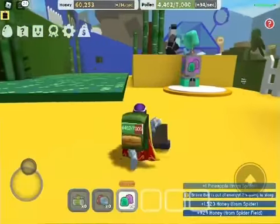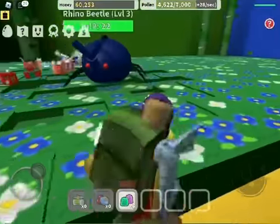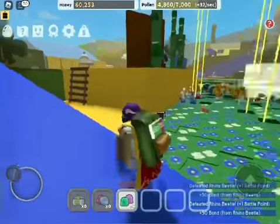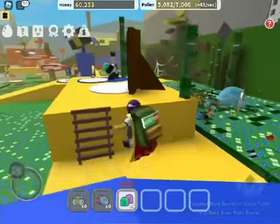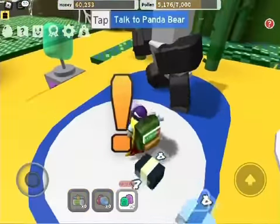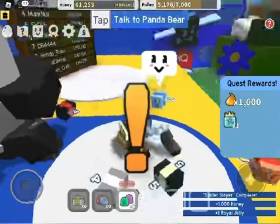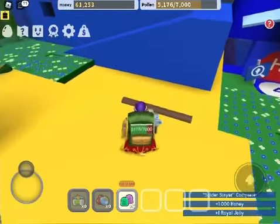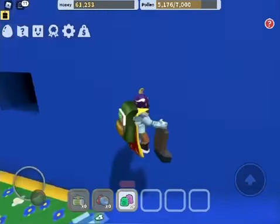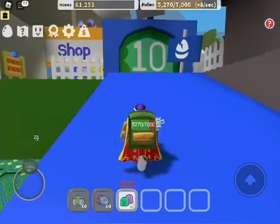You're gonna start off with this shovel and the pollen container will automatically start full. In these different zones you can get different royal jelly. These bears give you quests — they gave me one royal jelly and a thousand honey. In the ten-zone there's even more, there's a shop in there where you can get really good things. I think that'll be it for the video guys, bye bye!